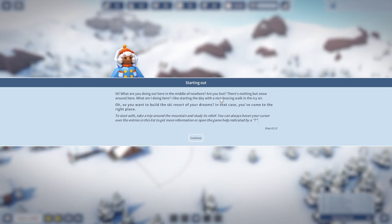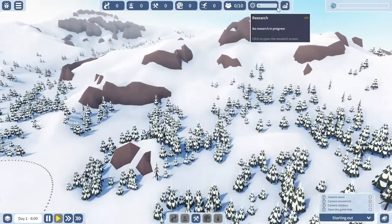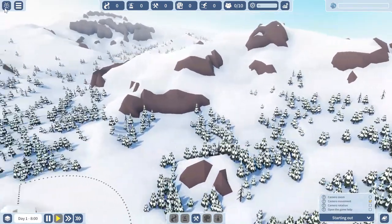What am I doing out here in the middle of nowhere? Am I lost? There's nothing but snow around here. I like starting the day with a nice bracing walk in the icy air. I want to be able to ski resort in my dreams — in that case, I've come to the right place. Take a trip around the mountain and survey its relief. You can hover the cursor over entries in this list to get more information, or open the game help indicated by a question mark.